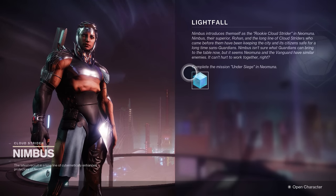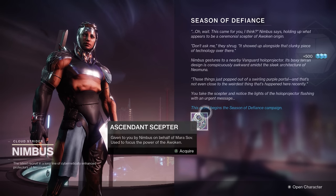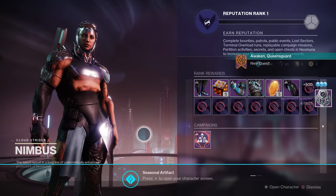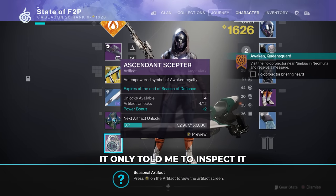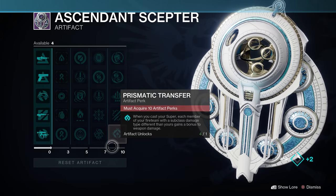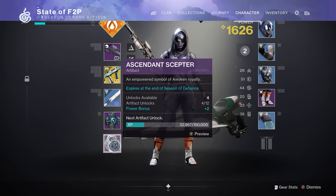After randomly giving me 500 Glimmer for no apparent reason, Nimbus gave me an artifact, but the game told me literally nothing about it. The artifact is one of the most important things in the entire game, but as a new player I would have no idea. At this point I don't even have access to mods, so I certainly have no idea what to think about artifact mods. There really should be some sort of tutorial explaining this, given how important it actually is.